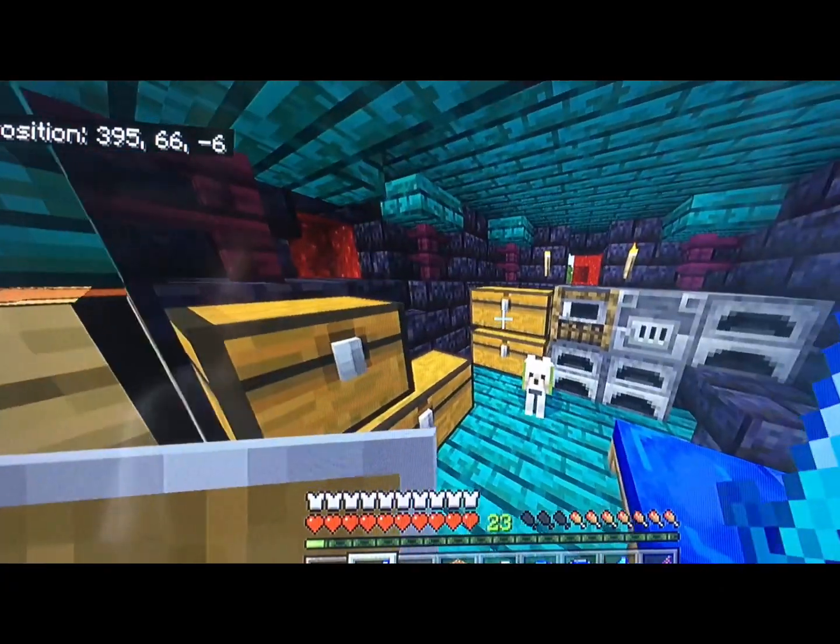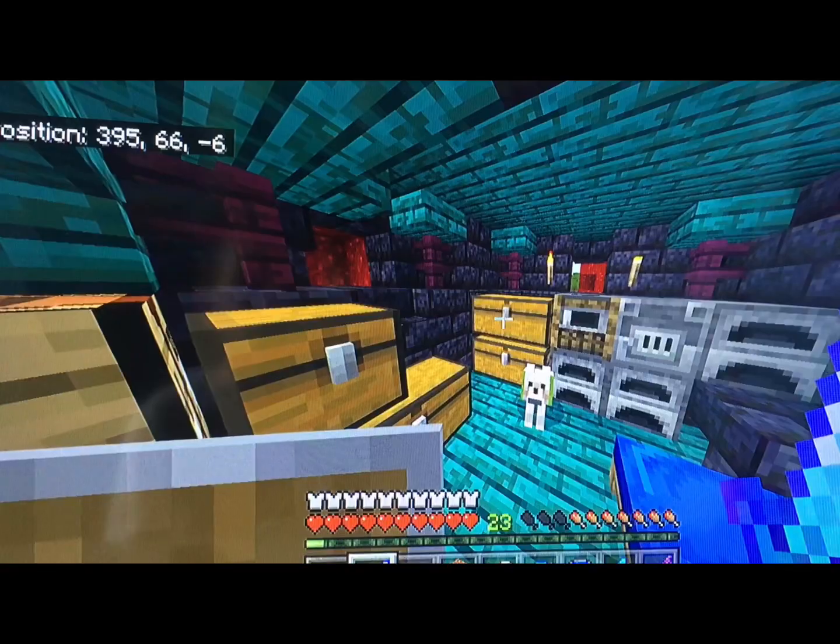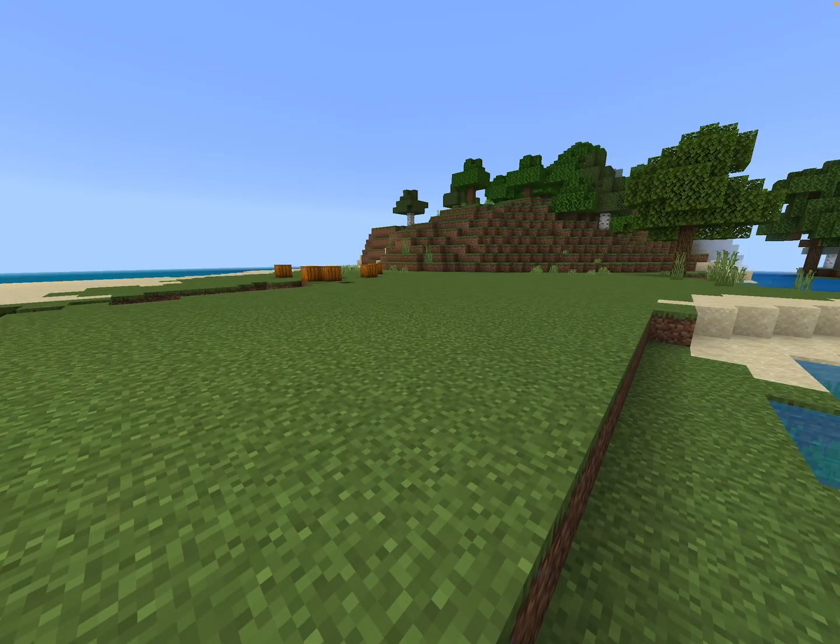I will gather together the materials to build a Technoblade shrine. I've found a spot just behind the nether portal. I'm not really sure what I'm gonna build the pig on, so I'm just gonna get some wood. I'll build the pig first, so I'm going to get as much pink dye as possible — 36 should be enough for now. I'm definitely going to need some more wool, but let's grab some building blocks and try to build a pig.